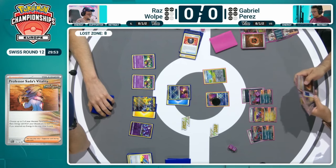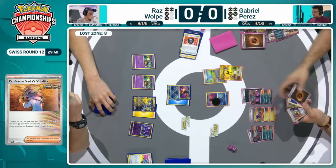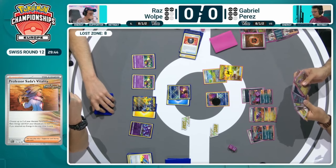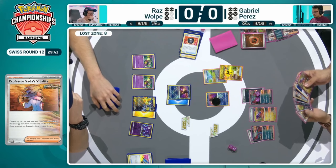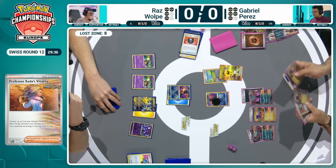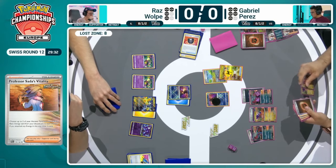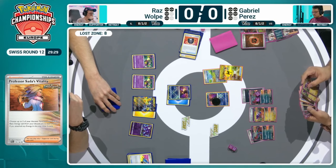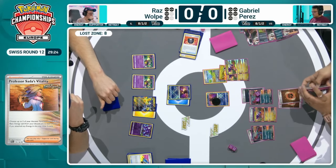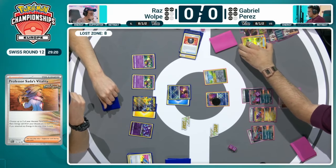Some of those tech cards we're seeing in Gabriel's list now. The Superior Energy Retrieval is being played as well, kind of replenishing what could be available to Gabriel. His hand won't be disrupted as of yet unless he takes the big knockout on an Iron Hands right now. If he just levels up the playing field and goes to four prizes, Roxanne's not yet alive. You can see him trying to do the math around the Ancient Pokémon being discarded, probably trying to get that Iron Hands in range. Might be thinking — if I take that two-prize knockout, Roxanne's available, so maybe I just want to take a one-prize first.